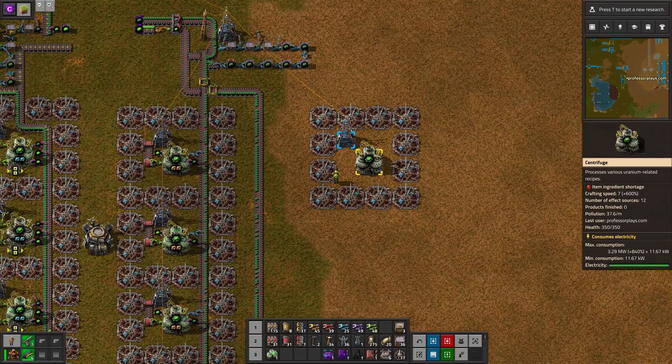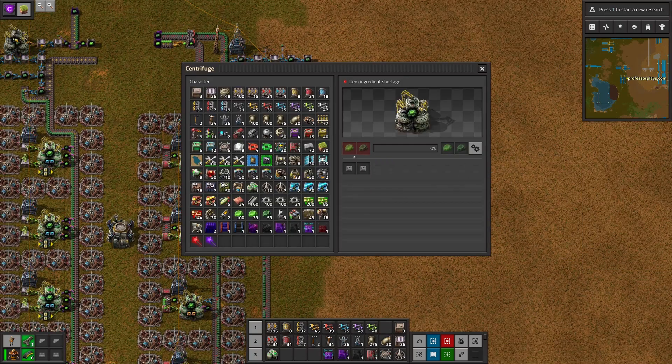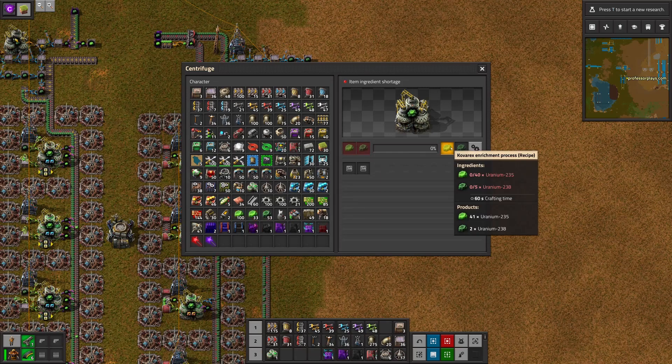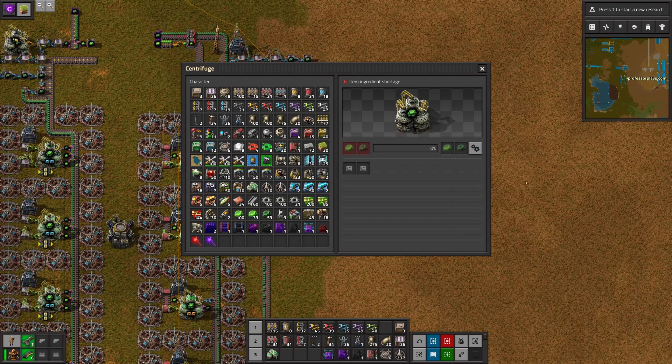Okay, so it's set to use Kovarex. We have a lot of beacons around it to make it run fast. It wants as inputs 235 and 238. It says the ingredients are 40 of the 235 bright one and 5 of the 238. The products — what you get out — is 41 of 235 and 2 of 238. So it's going to consume three of the dark uranium 238 and give you one extra bright uranium 235.